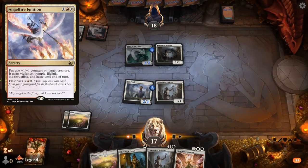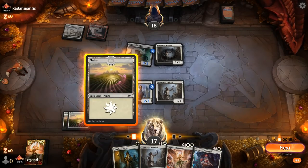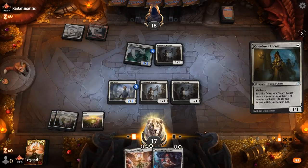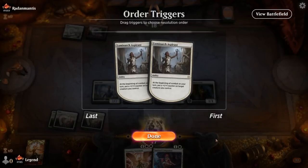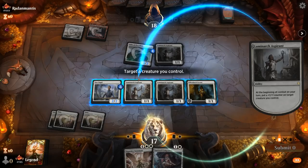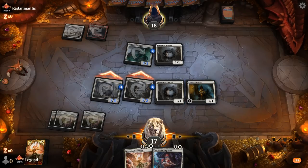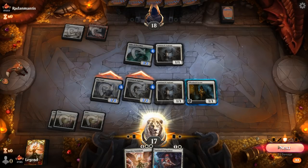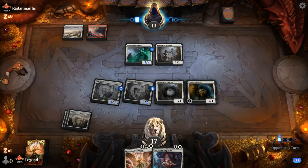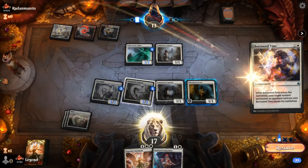We can try and go over the top with Sigarda's Summons, but that does require drawing Invoke Justice. For now, Aspirants plus Escorts. There's probably no sense in trying to stay back on defense. We'll send for five, although we fully expect our opponent to hit us with some lifelink. It's going to be a Borrowed Time instead, probably going after the 2/2 Aspirant, which we cannot protect with Escort.